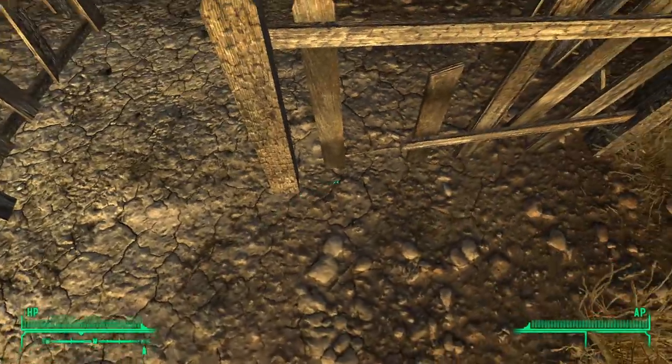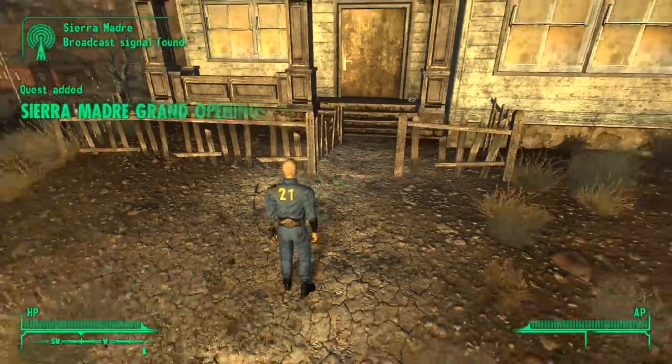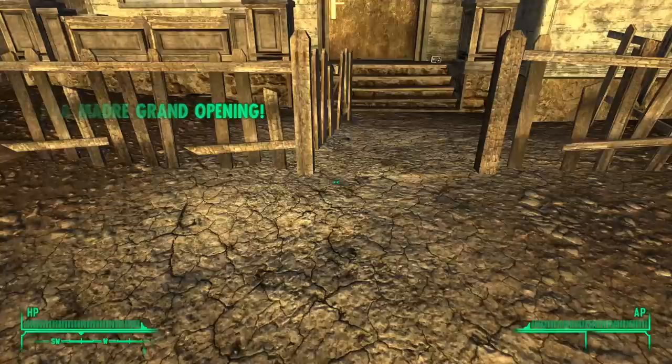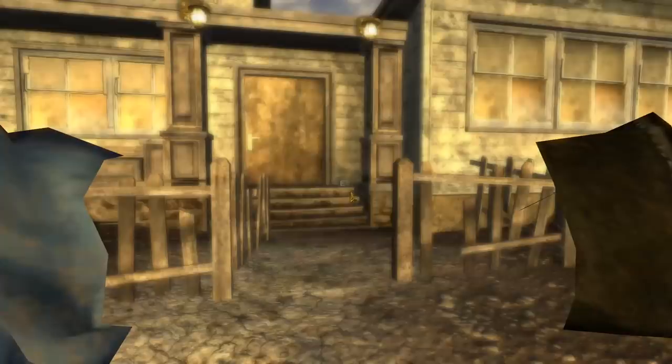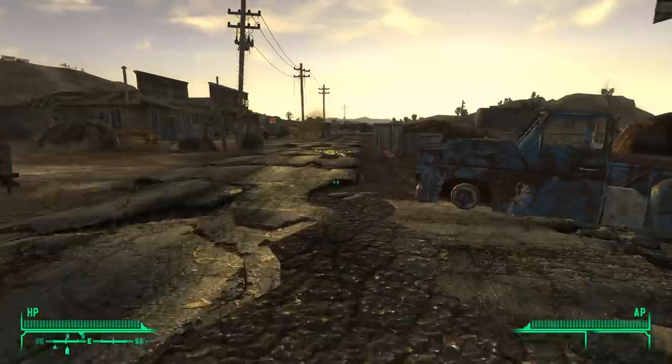The Pip-Boy is gone. I tested this before and I saw it on the ground, but I couldn't find it this time. Attempting to use the Pip-Boy will cause the Courier to take a nice long look at his forearm. So we don't have a Pip-Boy — what do we do now?